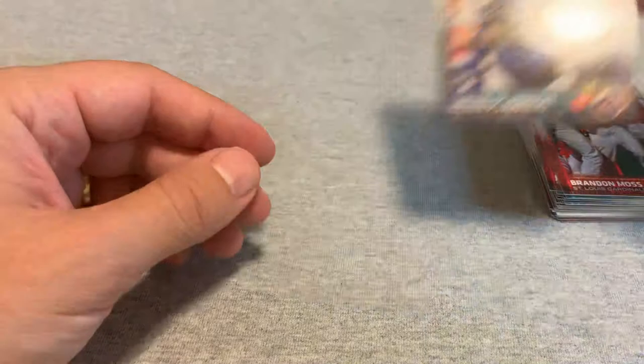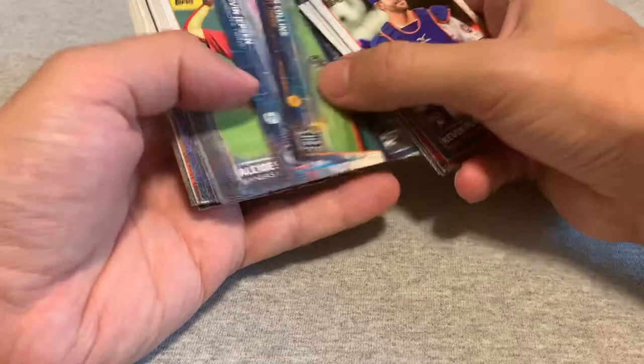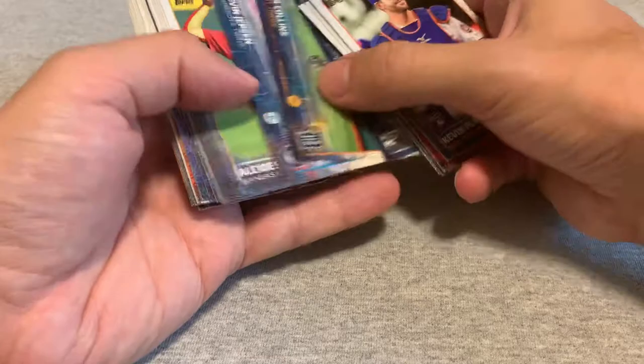Well, that concludes these 22 packs. In this last series, the Addison Russell cards were decent. Once again, a bunch of rookies that hopefully will pan out one day. You got a Kershaw, Molina. That's that — I'll be back soon with something different.